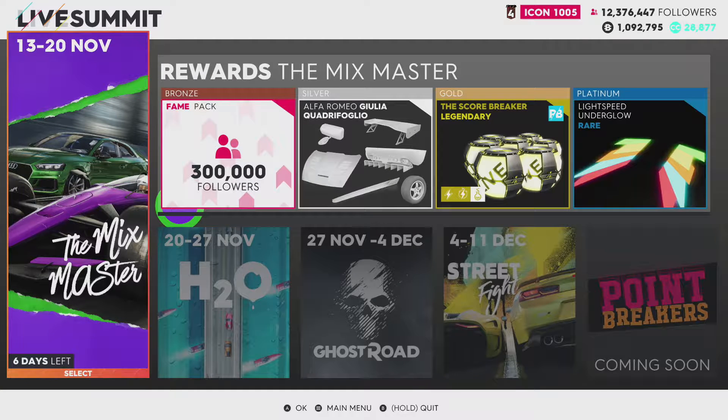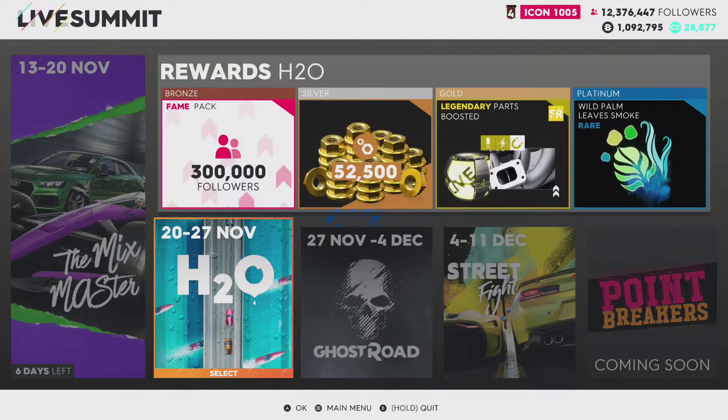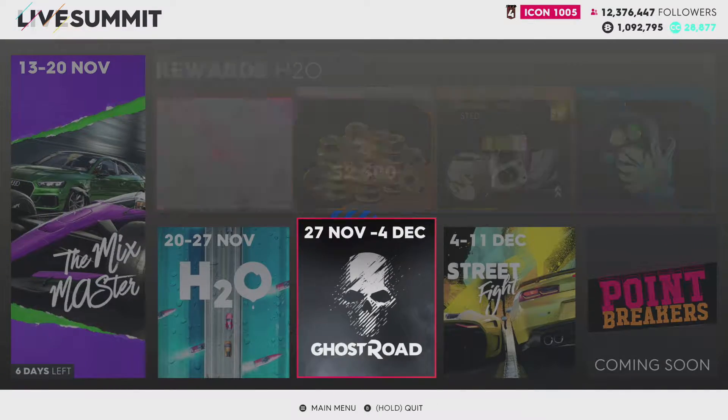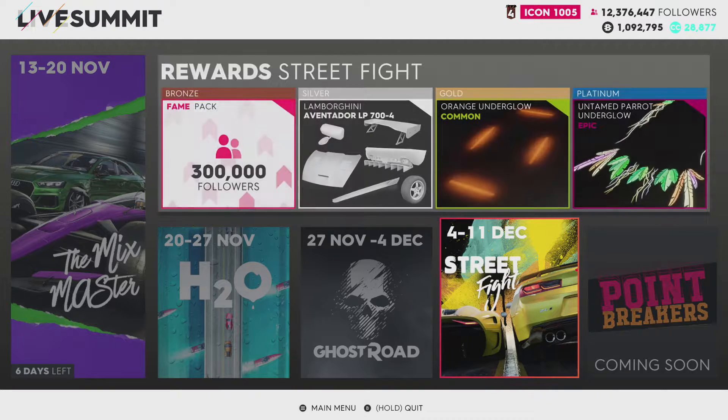In this update they have new underglow effects, like you can see with the platinum reward. There's new vehicles including the Bugatti Veyron, new vanity items. I think there's going to be new events as well and there seems to be a new stream of live summits which is pretty cool. We get a taste of what's to come including a Ghost Recon vehicle which is interesting. Look at that underglow - that looks amazing.